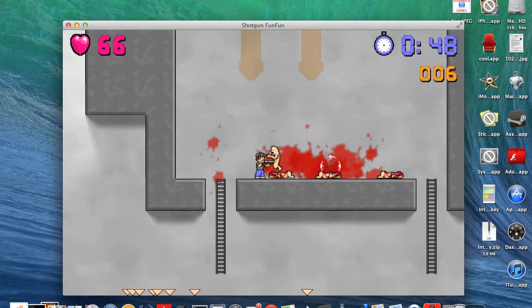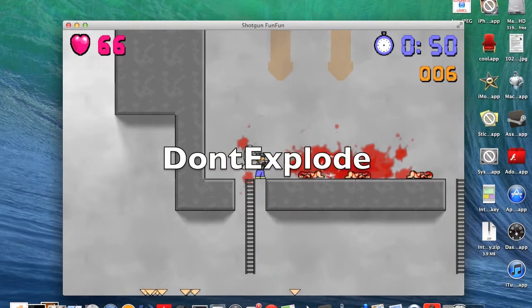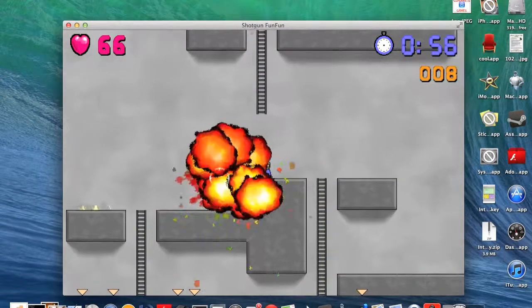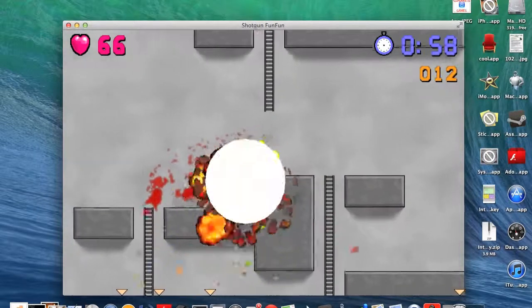Alright, so the next cheat is 'don't explode'. Basically the demons explode, so you just write in 'don't explode' and now they should explode when you kill them, like that.